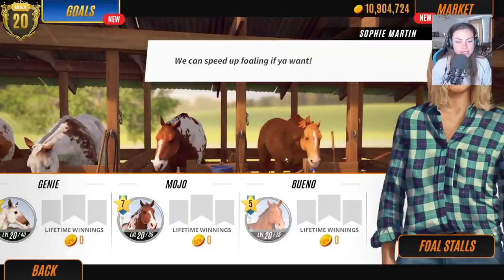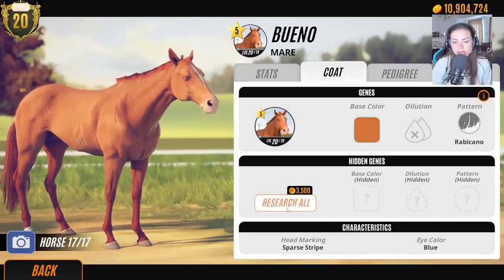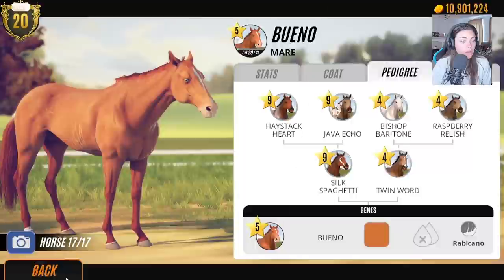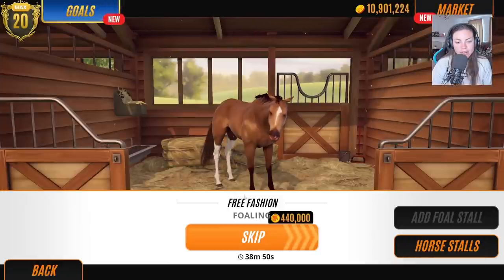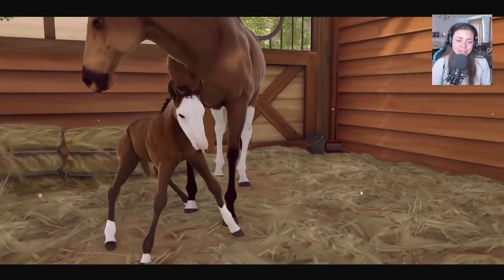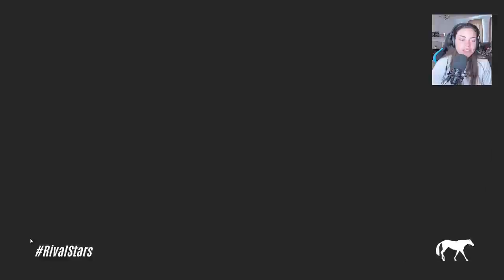Let's have a look at what's in Bueno's pedigree — it's got blanket appaloosa in there from somewhere. I just don't want to give up — I feel like I can do this today!